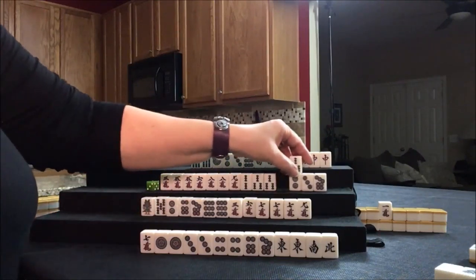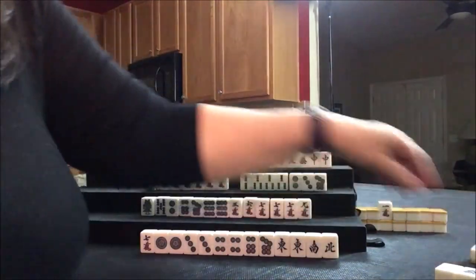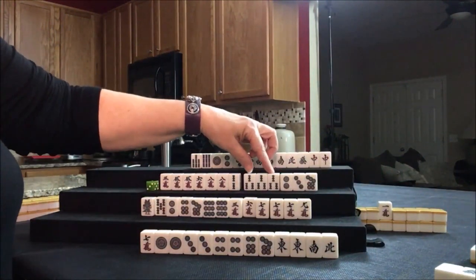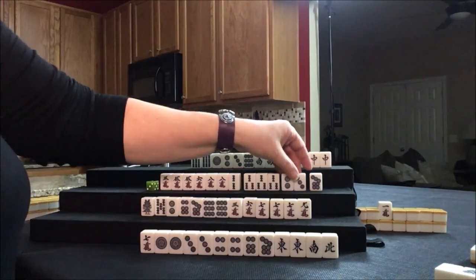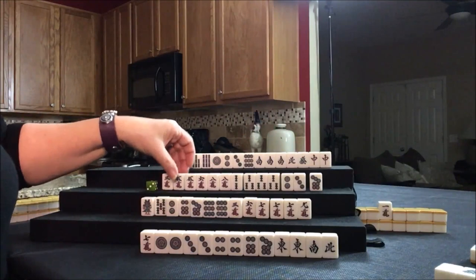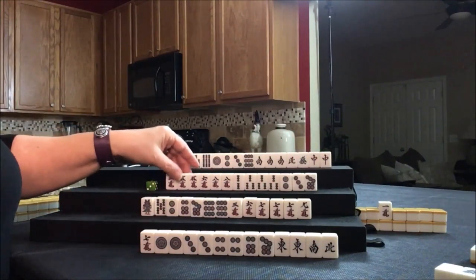West draws three bam. Let's discard the nine crack, and we now have all simples. We can have pongs — three of a kind — or chi's. There's lots of potential chi, but there's work to do.